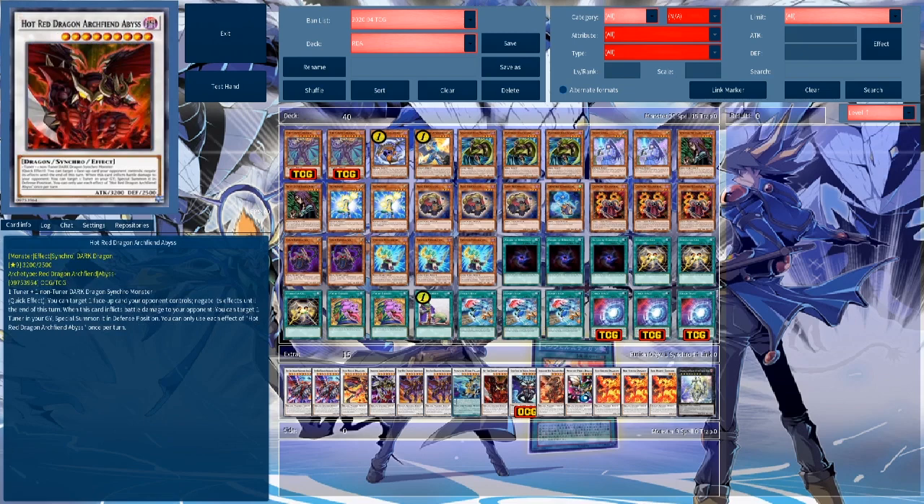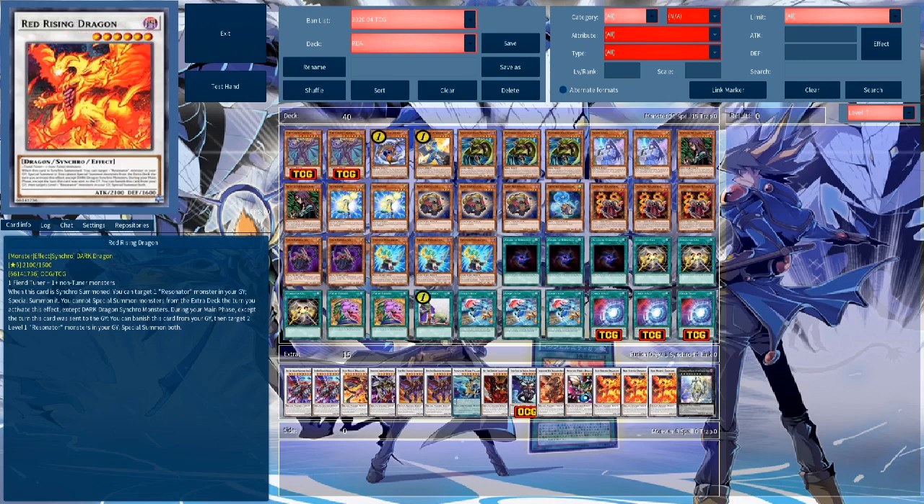Now, in order to achieve this there are multiple ways. One important thing to note is that Red Rising Dragon has multiple effects. It revives the Resonator monster in your graveyard — you can target any one Resonator monster, it's not specifically its material. But this is not once per turn; there's no once per turn on this effect, so you can summon three copies with ease. Keep in mind that you cannot special summon except Dark Dragon Synchros for the rest of the turn after activating this effect.